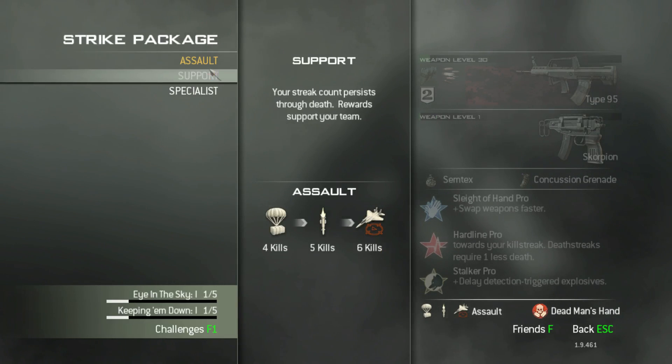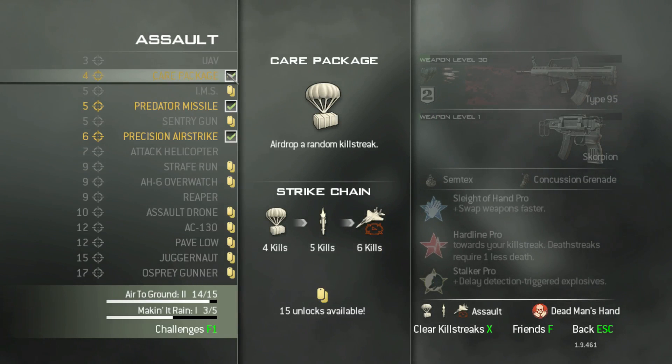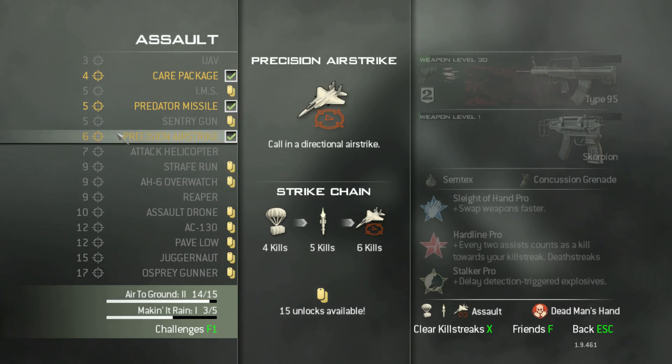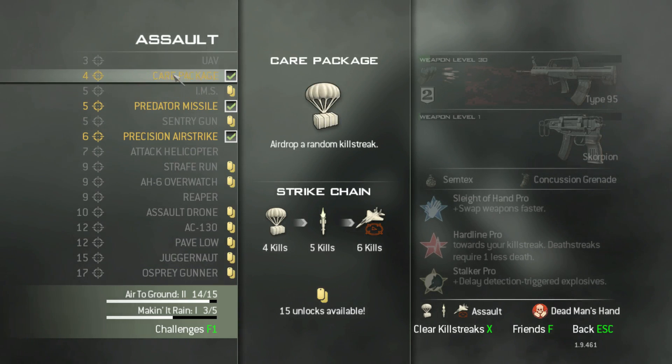For Strike Package, I'm using the Assault Strike Package. At four kills I get a Care Package, at five kills a Predator, and at six kills a Precision Airstrike. In the Care Package you can get any one of the available rewards, so it's pretty neat — they're all pretty much guaranteed to be fairly decent.